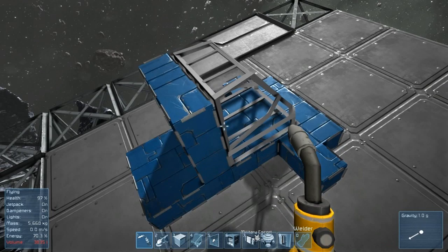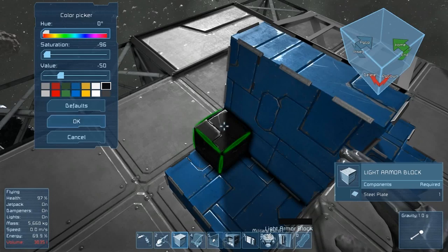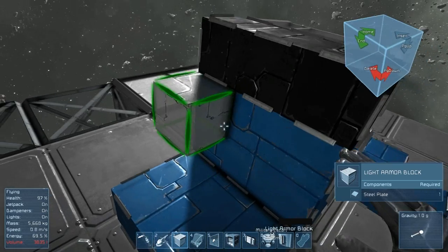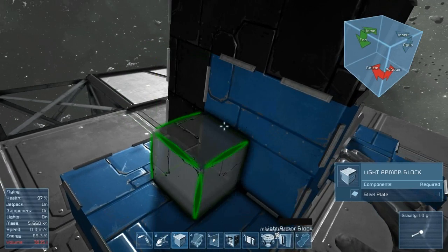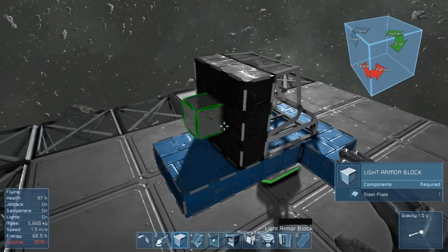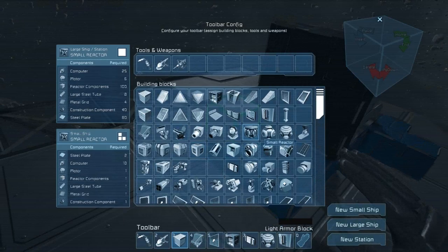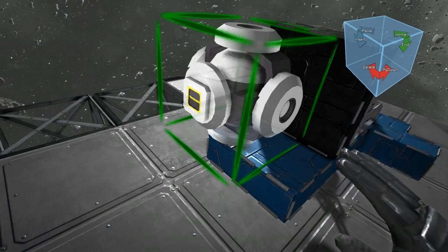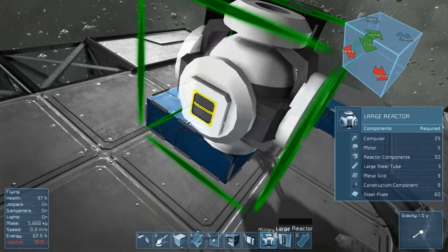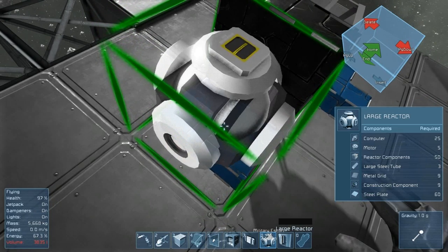This thing is supposed to be black. So let's take one of these, change it to black, and let's do this. Now this is what I like — look at how easy that is. I love it. So the next thing we're going to do is we're going to need a large reactor. We'll just put that right in the back. Now, this thing needs to be facing up.